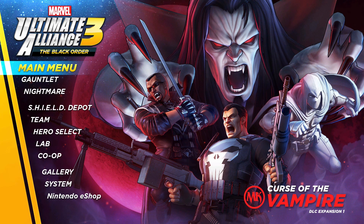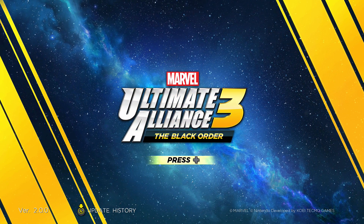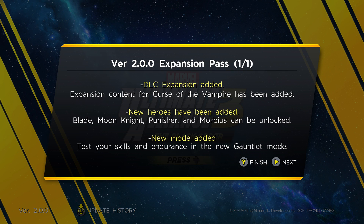What's happening everyone, jayshockblast here. Check it out — we have Marvel Ultimate Alliance 3: Curse of the Vampire available now. This actually launched a little bit early. It was supposed to come out on the 30th but it came out on the 29th, which is great. It's added a bunch of new stuff, and there's actually an expansion section of the game.